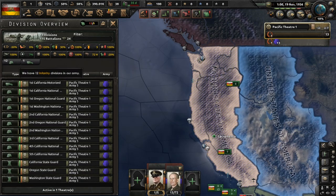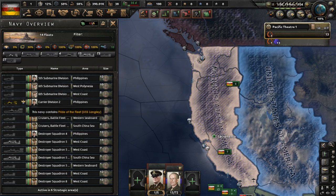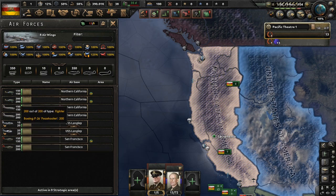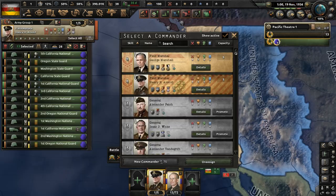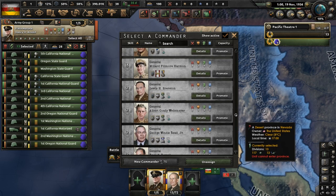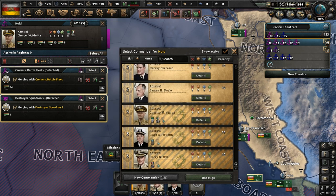We start with 13 divisions — 12 infantry and one motorized — in the army. As for the Navy, it's quite decent with the USS Langley being the pride of the fleet. The air force has eight wings, mostly consisting of fighters, tactical bombers, and close air support. Browsing through the army commanders, there are two field marshals and lots of generals. As for admirals, we are going to be fine with the amount we start off with.